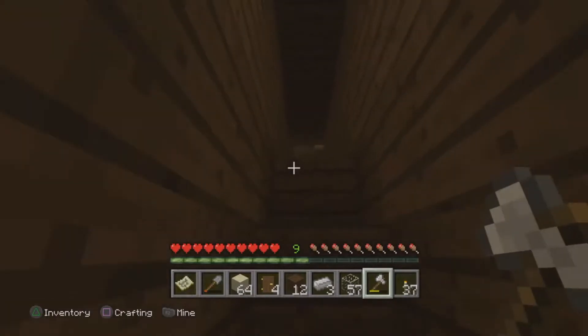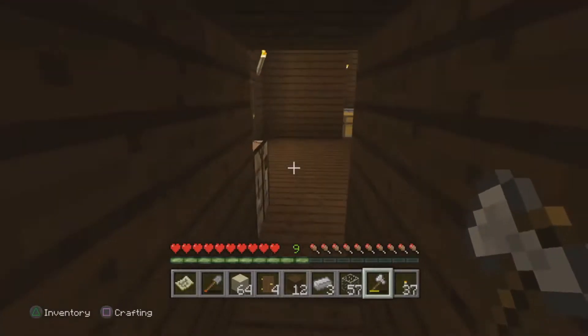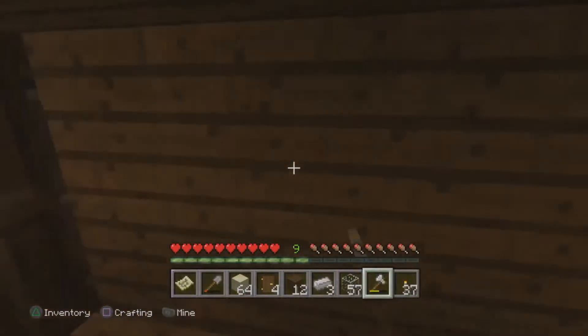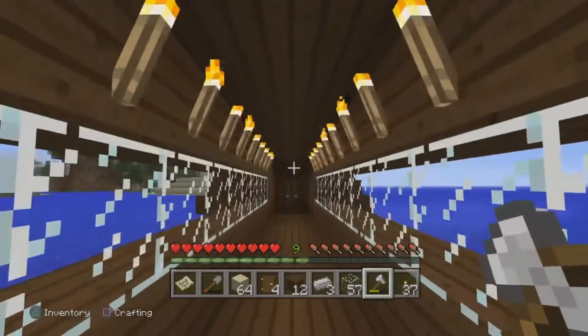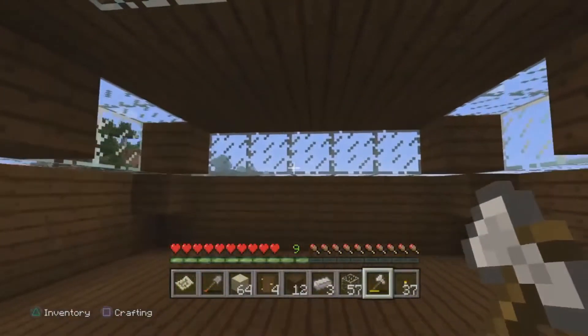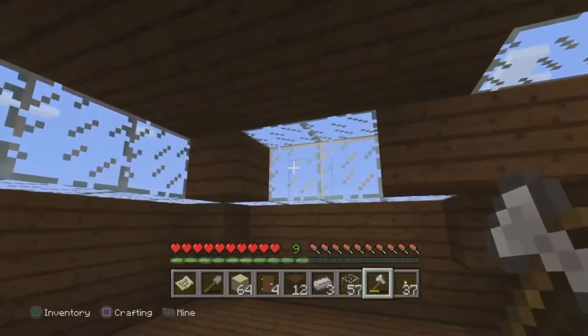We're gonna go down this way right here, close the door. As you see, I have a nice lookout for both ways. Then you go in this room right here — it's a little bit of a pier kind of deal.